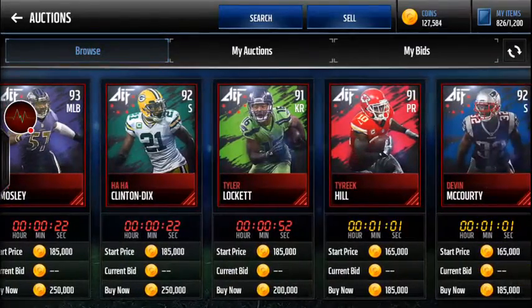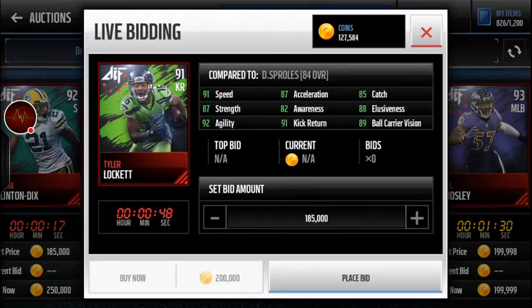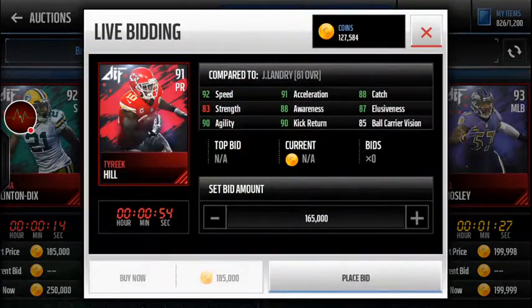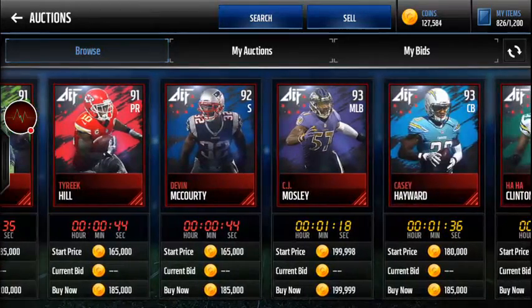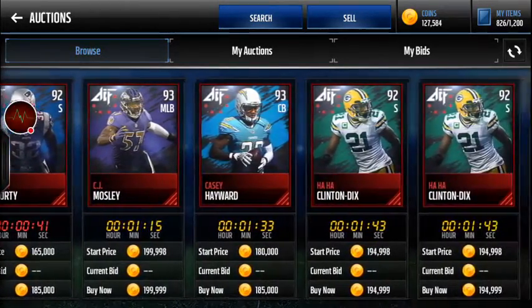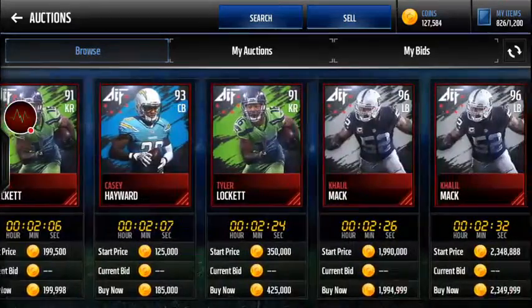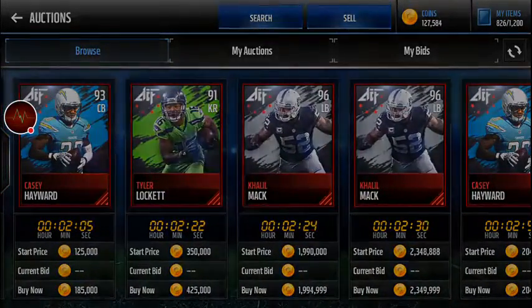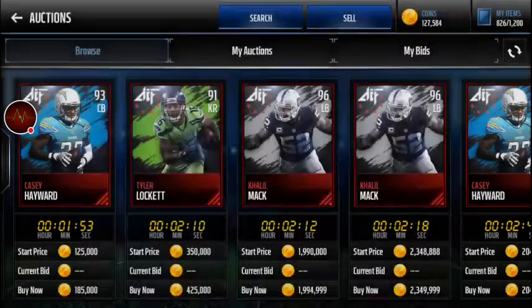We got CJ Mosley, Hot Clinton Dicks, Tyler Lockett, a kick returner and punt returner, and Tyreek Hill - though he's only a 92 speed which is surprising. All Pros is much better than Season Stars already just from the very first day. We got Khalil Mack at a 97, with really good coverage stats - 90 speed and 90s coverage stats, which is what I look for in a good linebacker.